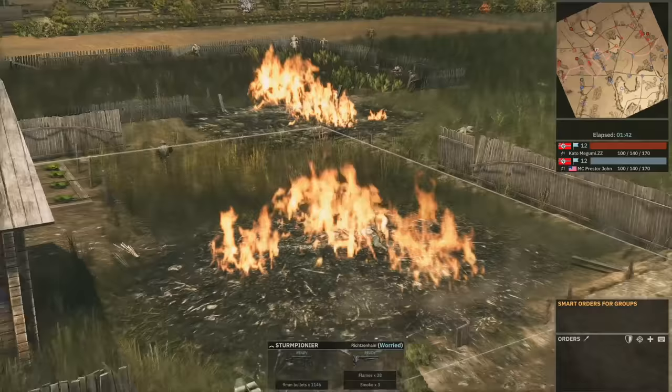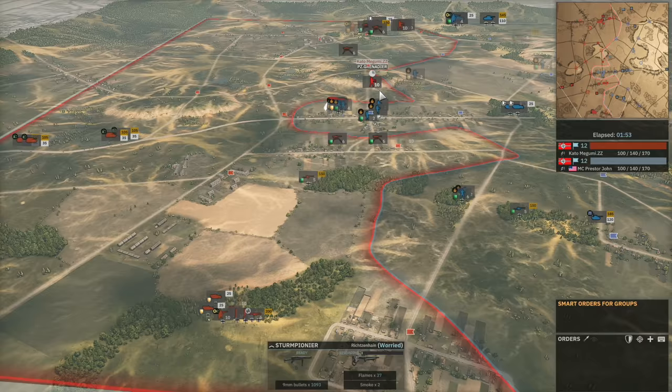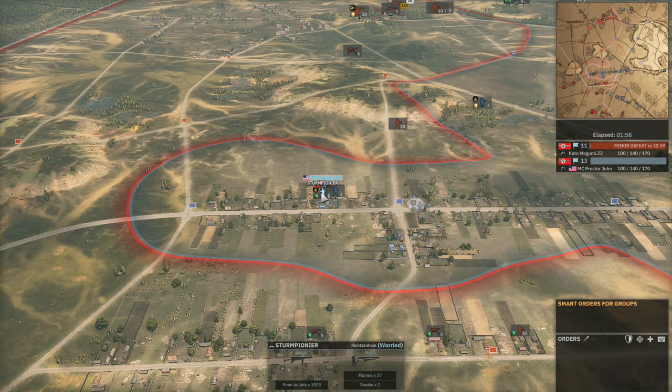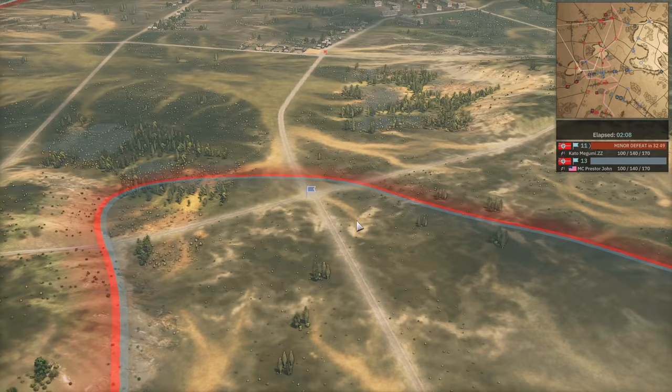The Sturm Pioneers blast him with the flames and that's a surrendered squad. The Panzergrens trying to engage from a distance on either side, but with that push through the town from Presta John, he's managed to secure two, maybe three flags — the one on the crossroads, one further back, another crossroads, and another crossroads. That's going to be a lot of flags. However, ZZ is making progress on the top side and hasn't really been contested there yet.